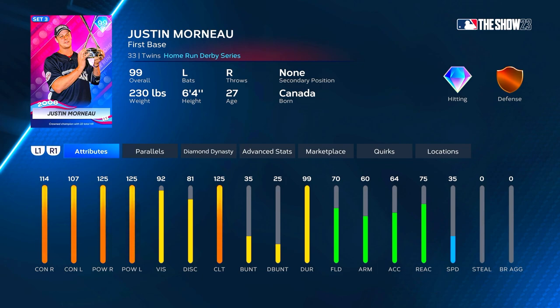Mr. Morneau, primary first base, is from his 2008 home run derby championship year. He's got 114 contact versus right, 107 versus left, 125 power versus both, 125 clutch, 92 vision without any parallels. He has 70 fielding so silver defense at first, 60 arm, 75 reaction, 35 speed. At P5 he gets 119 contact versus right and 112 versus left, power stays at 125, clutch goes up, fielding to 75, arm to 65, reaction to 80, speed to 40. He'll play silver defense no matter what at first base.